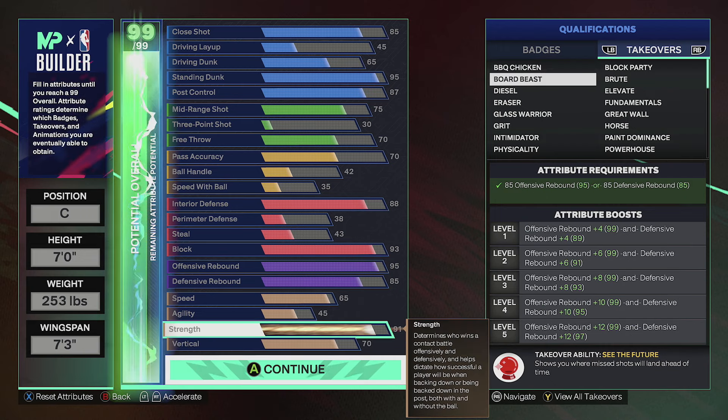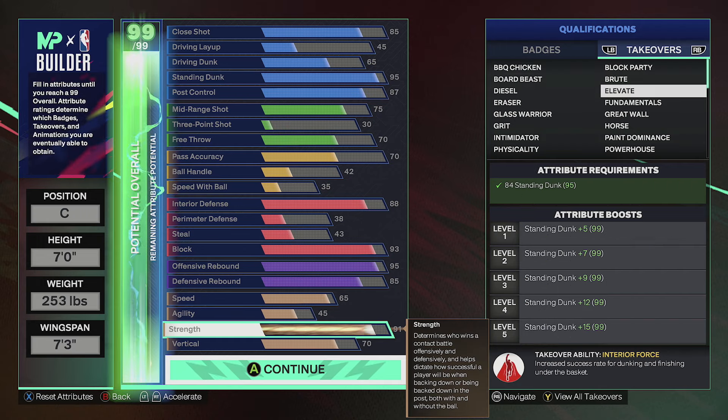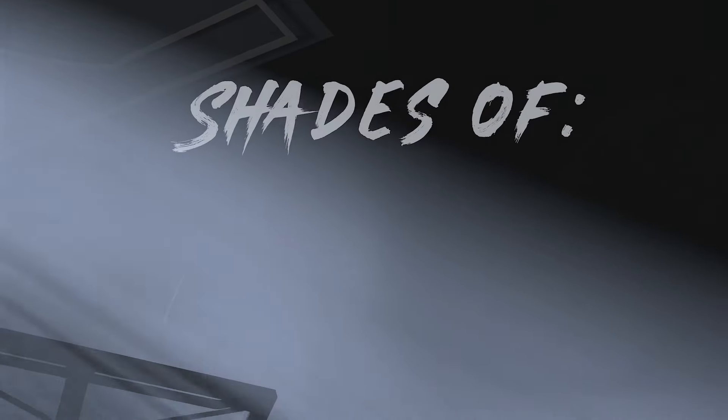For takeovers, we're able to get barbecue chicken, board beast, diesel, eraser, glass warrior, grit, intimidator, physicality, block party, brute, elevate, fundamentals, great wall, horse, paint dominance, the stilt, the commander, unit — we get so many takeovers for this build. I can't wait to unlock all of them because I haven't even been playing with takeovers and I haven't lost a single game yet on the proving grounds.